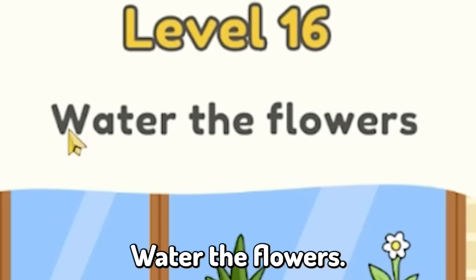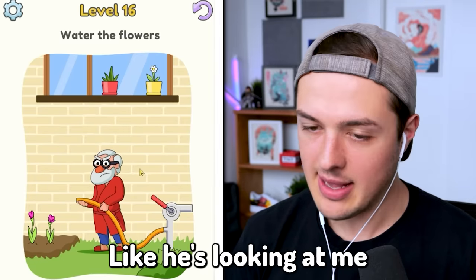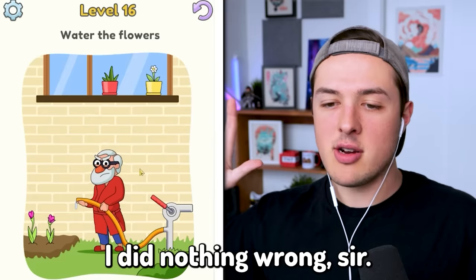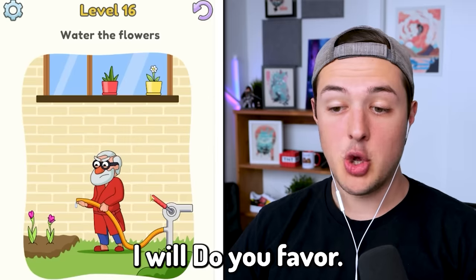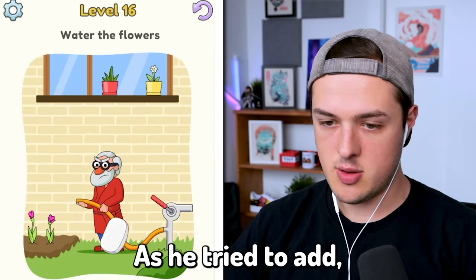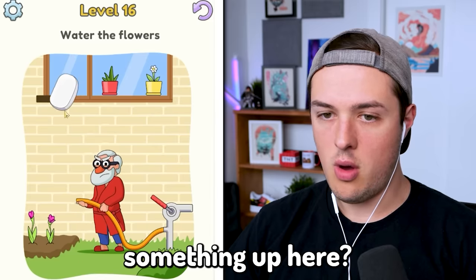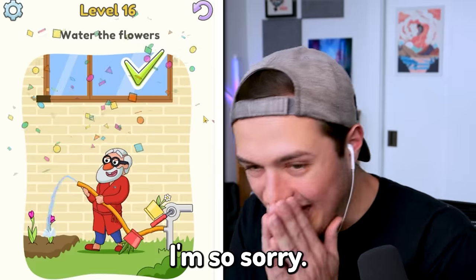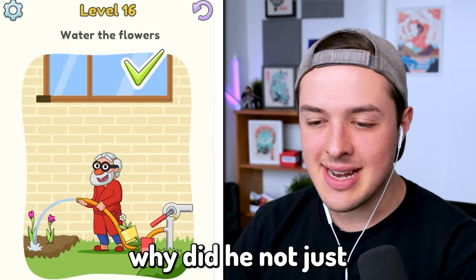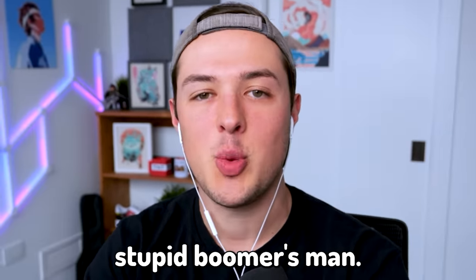Level sixteen: water the flowers. I don't know why this guy is looking at me like I did something really bad to him, like I made him stub his toe 12 times in a row. I did nothing wrong, sir. I'm going to do you a favor — I don't know how I'm going to help you, but I'm going to help you. Do I erase the flowers? Do I erase something up here? Oh no, no, no. I'm so sorry. Why was he happy about that? Also, why did he not just turn on the hose himself? Why are the people in this game actually stupid? Boomers, man.